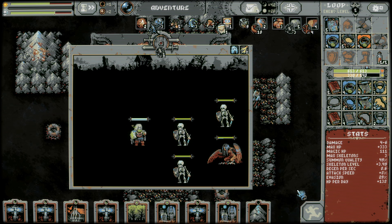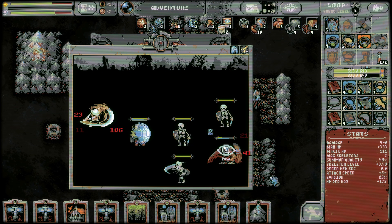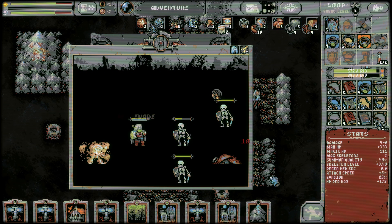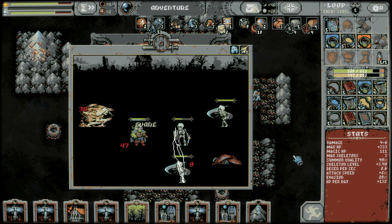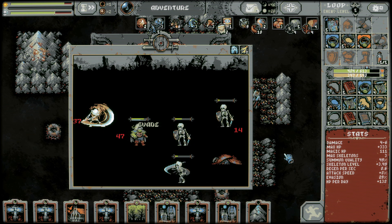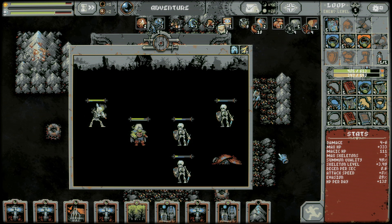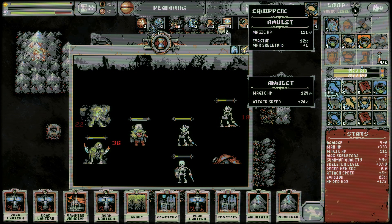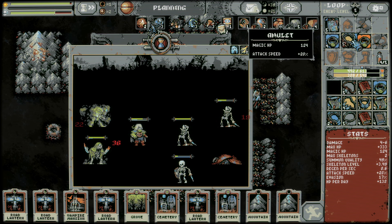This is a pretty big skeleton level increase, but we lose 10% evasion. Maybe I'll keep the evasion for this fight — it's a little sweaty looking. Okay, this is a big test. Skeletons are strong, man — skeletons are strong. Attack speed or max skeletons? We're not even getting to max skeletons right now, so let's take the attack speed so we can summon them faster. We have no magic HP, but there's a good day heal right there.